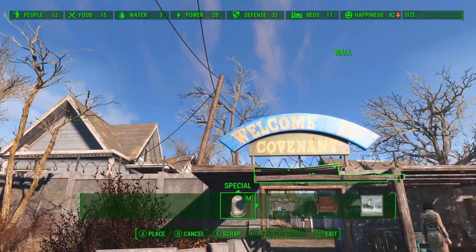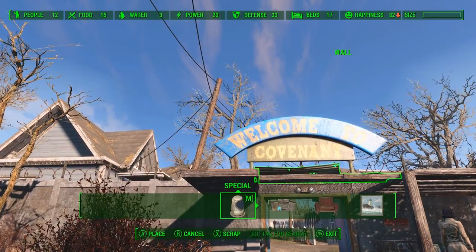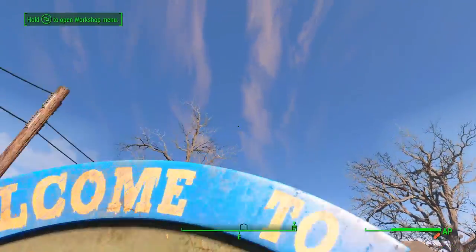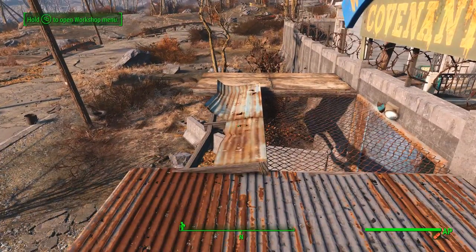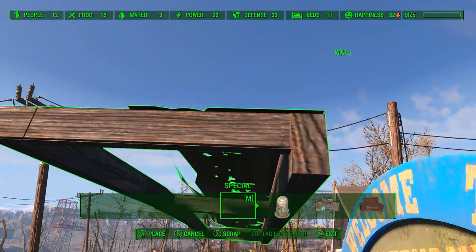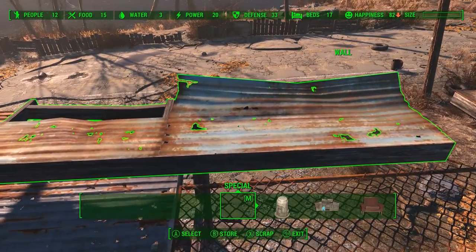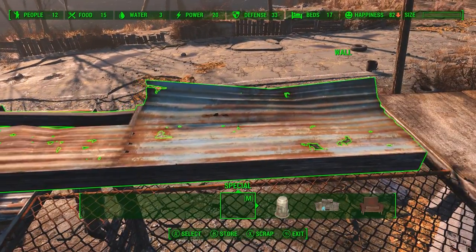To finish off this part of the roof, I took one of the torn apart warehouse walls and just used Place Everywhere to lay it on its side. Since I changed the rotational axis, every time you select it, it just wants to jump around — you'll see right there how it jumped up. So we can just use Place Everywhere to inch it over to where we need it to go. That's going to be a lot less frustrating.